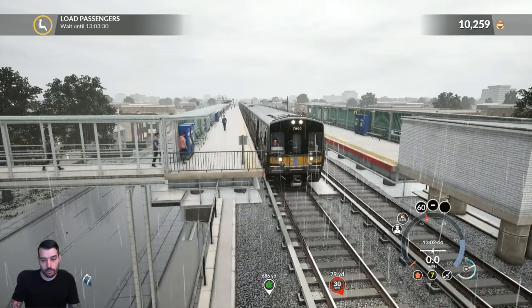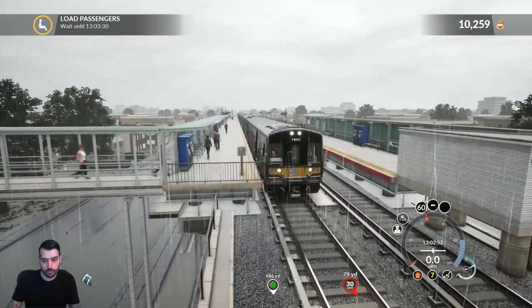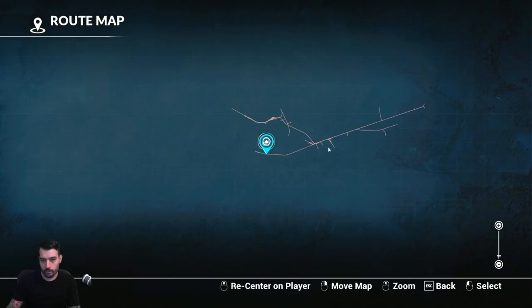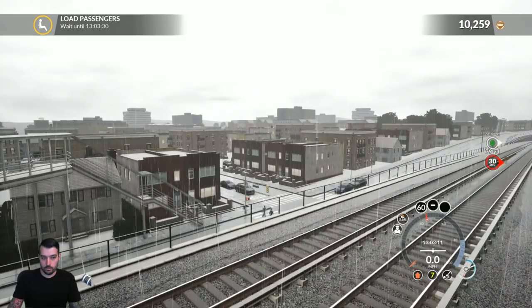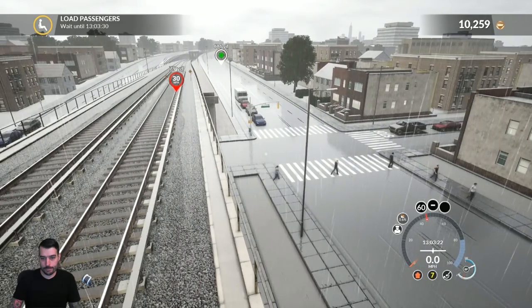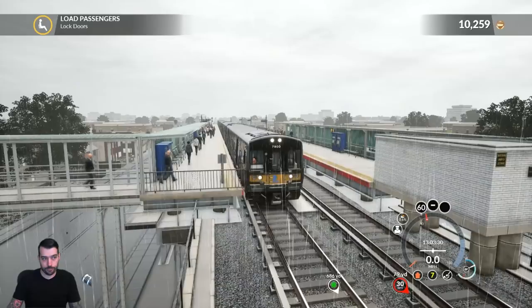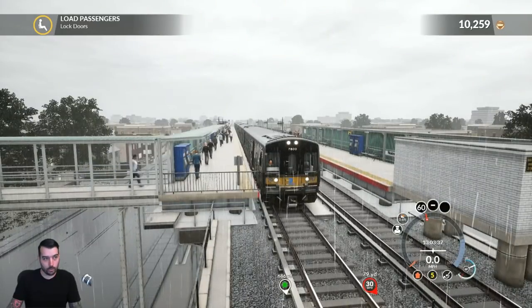We've got to wait till 13:03:30 — that was a lot quicker than I thought. Let's see where we're at on the map — very close to where we're terminating the service. A lot of route left, I'm kind of curious to see if we get to go all the way to the end. People are walking on the crosswalk — no one's ghost walking, which is nice. No one's getting hit by cars, which is awesome. Lock the right-hand side doors and we'll be heading out to our final terminal.